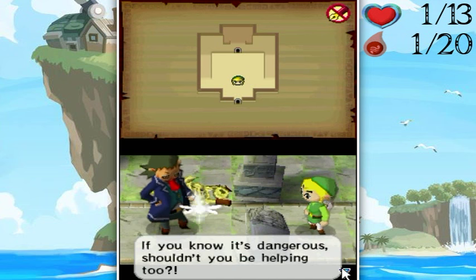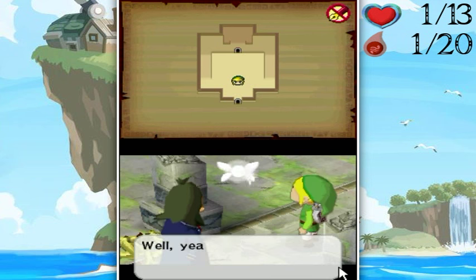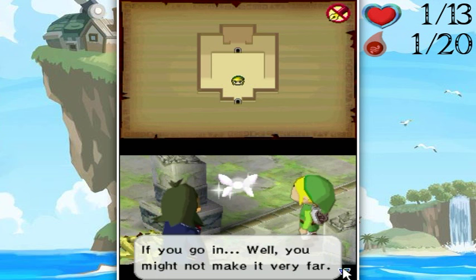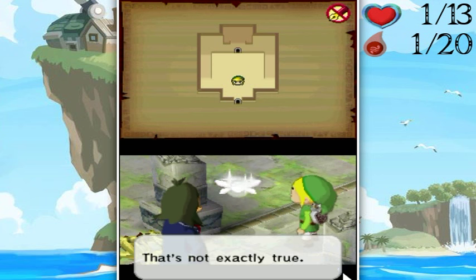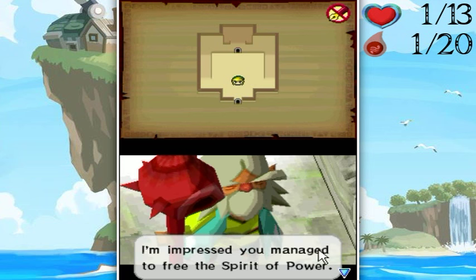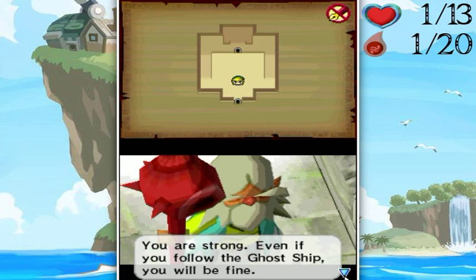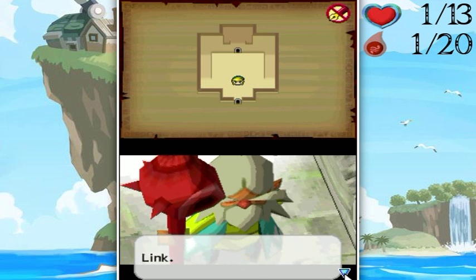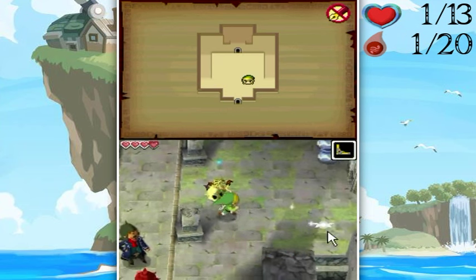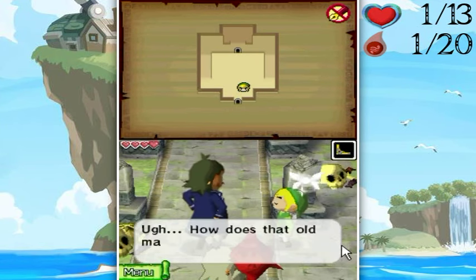Lineback asks why Link has to do all the work alone if it's so dangerous. The skeleton responds: the temple's a little dangerous, not a place for kids — you might not make it very far. Then a spirit says: I'm impressed you managed to free the Spirit of Power. You are strong; even if you follow the ghost ship, you'll be fine, Link. Get up on that altar.